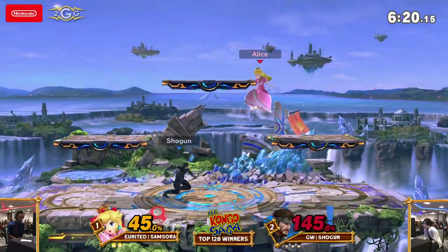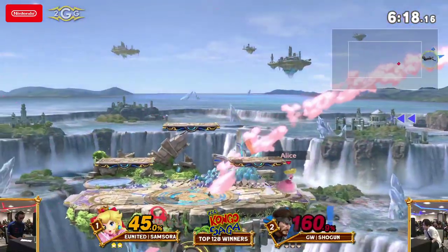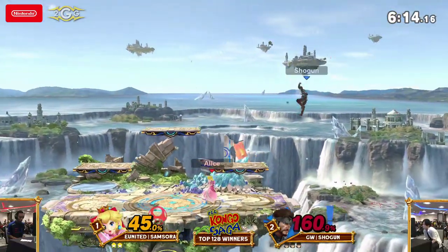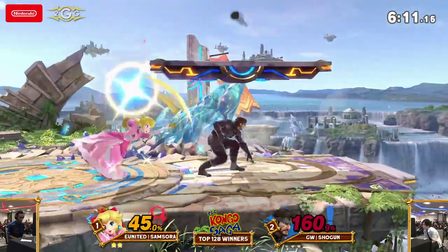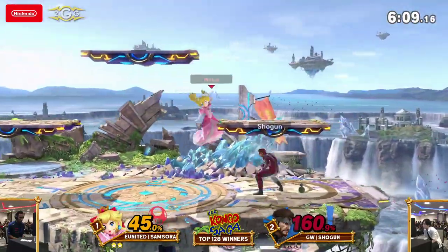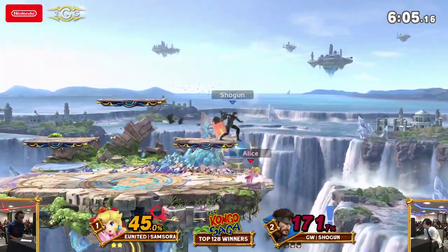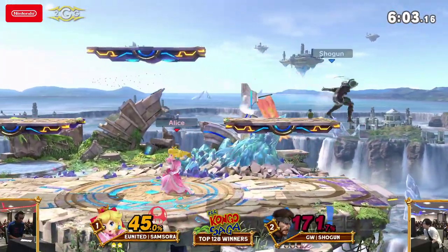High recovery again — gets around it. You're supposed to take advantage of Snake in the air, but he has just enough mixups to throw you off. It's very hard to actually start juggling Snake once you have him in a disadvantaged position. He wanted to go back for the grenade, but he also angled the shield knowing that grenade would have shield-poked him on the explosion.